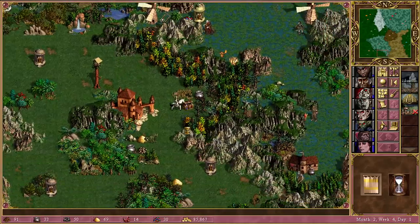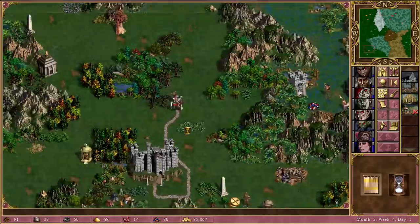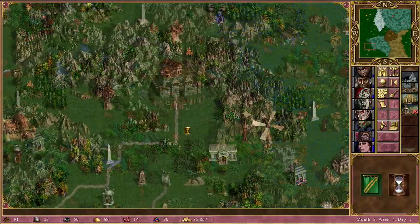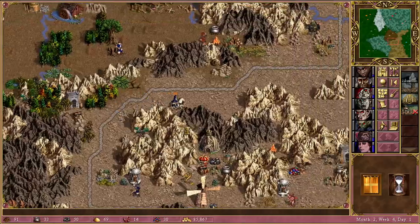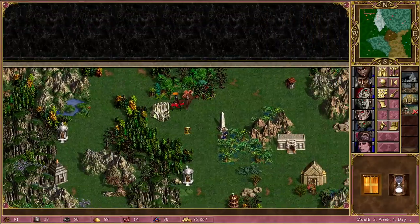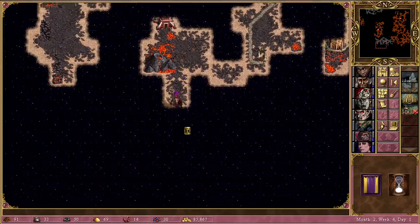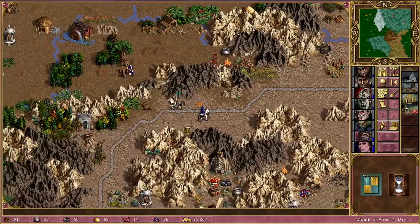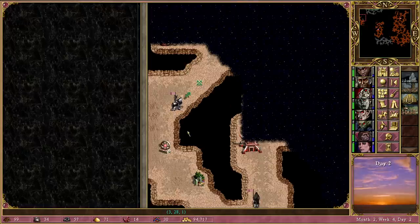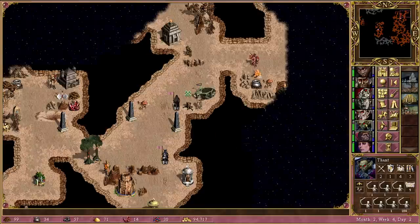Red has taken their town back from Tan. Tan is opening things up. It's going to become quite hard to keep track of things pretty soon. Orange's main hero is still getting further away and picks up the Equestrian's Gloves, so she's going to be quite hard to run away from. Nobody comes towards us to attack us.